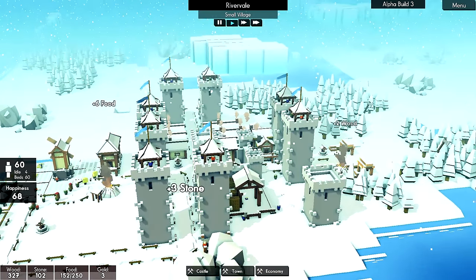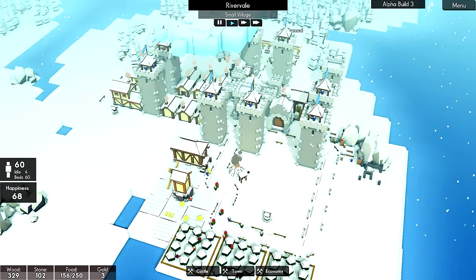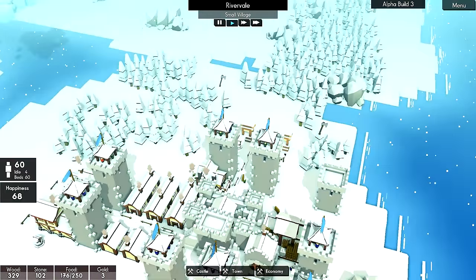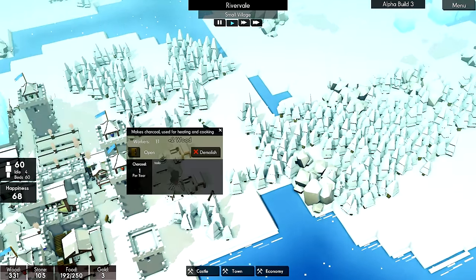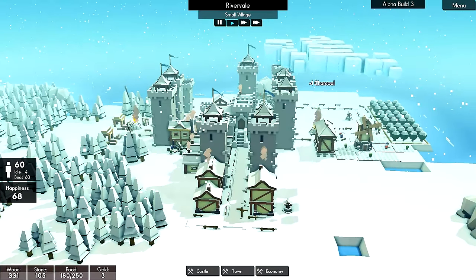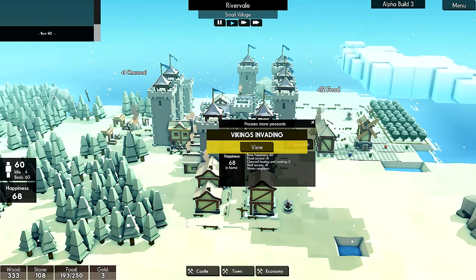It is winter, we're not sure what day it is. We've got four idle people. Another thing I realized is people don't like to be living next to the charcoal burners - obviously it would produce a lot of smoke. Happiness: road access plus eight, charcoal heating and cooking at zero.